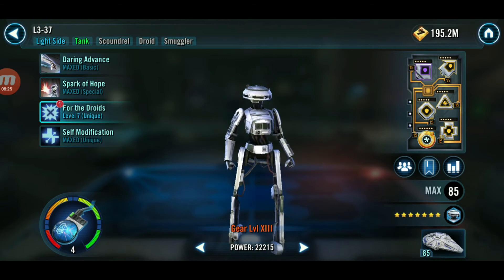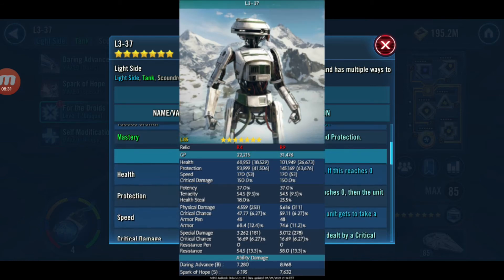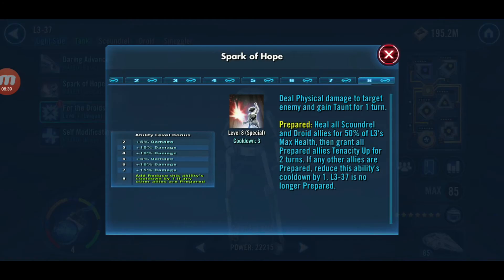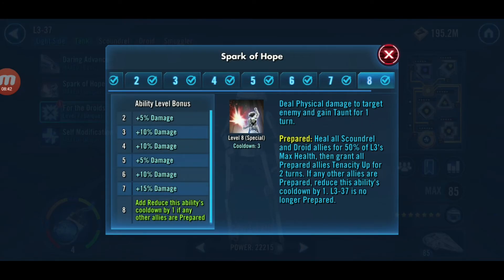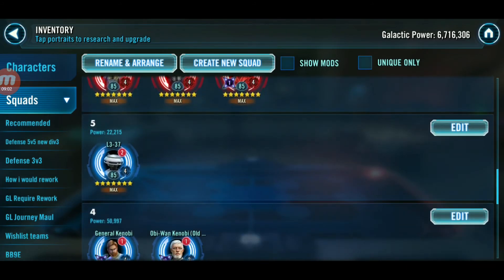Number 5 is L3-37 — first for her ship, but also because she's a phenomenal auto-taunting tank. You make her as tanky as possible and she's going to be amazing, especially since she heals 50 percent of her max health when she has Prepared for all Scoundrel and Droid allies. I'm currently running her with Best Girl Armor Mando, so the more health and protection she has at Relic 9, the tankier she becomes.